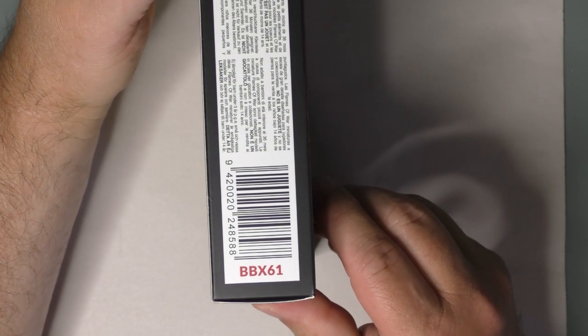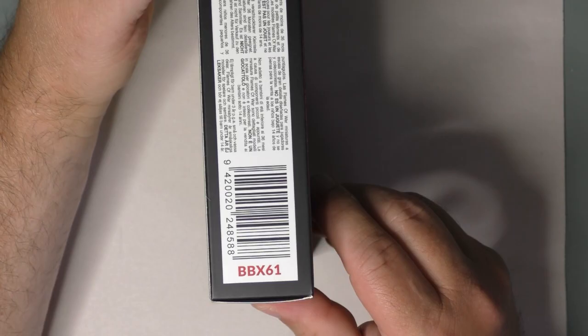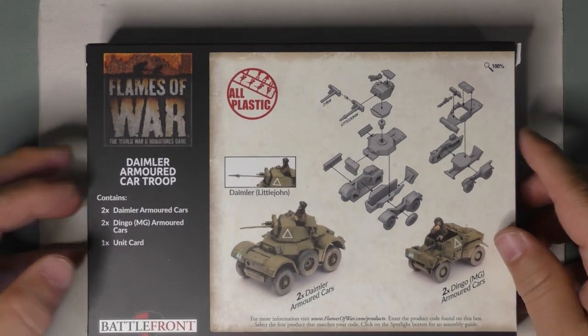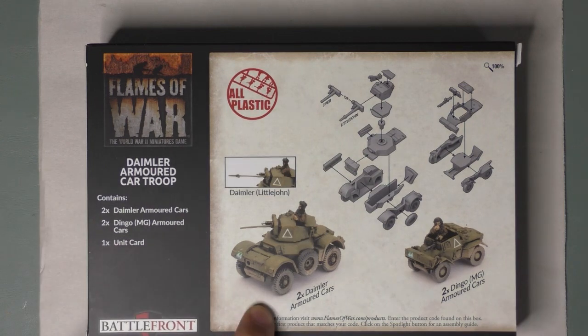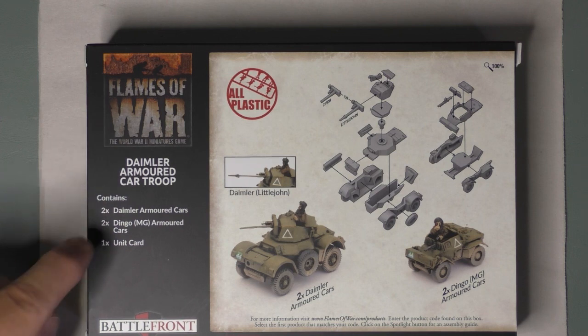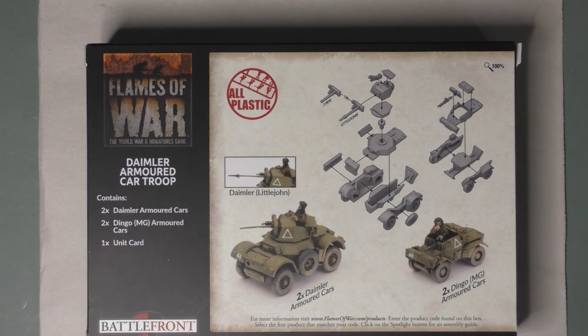The box number is BBX61. On the back it shows you have two Daimler armored cars and two Dingo armored cars. The content of the box is two Daimler armored cars, two Dingos, and one unit card. It's 1:100 scale, so 15mm.